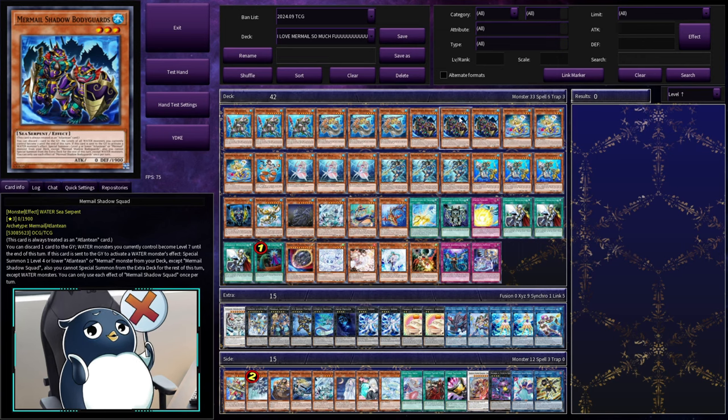Front and center we have Mermail Shadow Squad, aka Bodyguards. This card has two effects. On the field, you can discard a card to the graveyard, and water monsters you currently control become level 7 until the end of the turn. And if this card is sent to the graveyard to activate a water monster's effect, you get to special summon any level 4 or lower Mermail or Atlantean card from your deck. It does lock you to water monsters from the extra, but that's just not a problem.